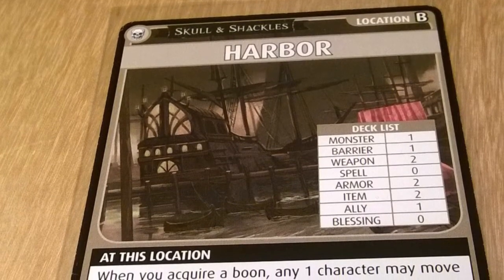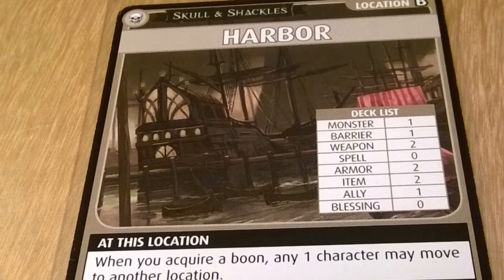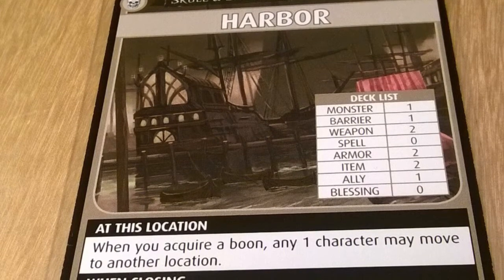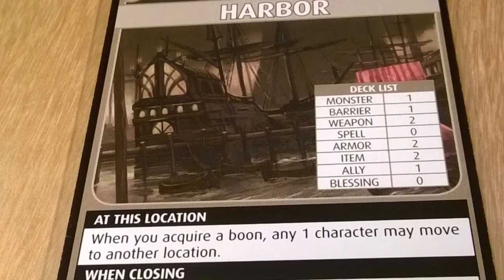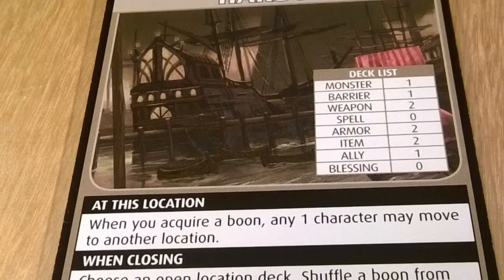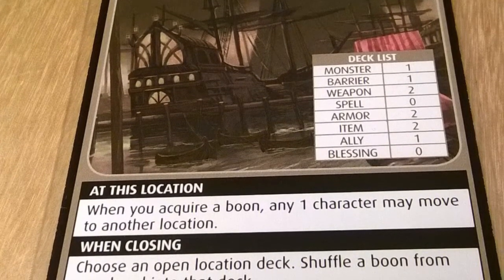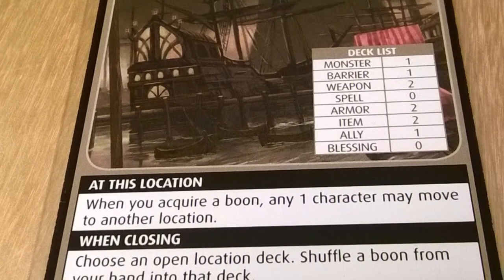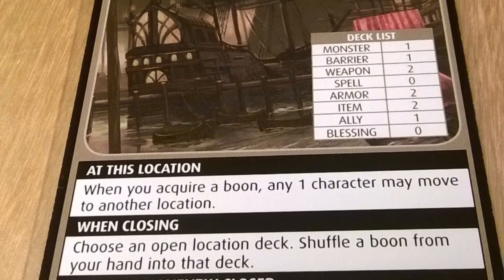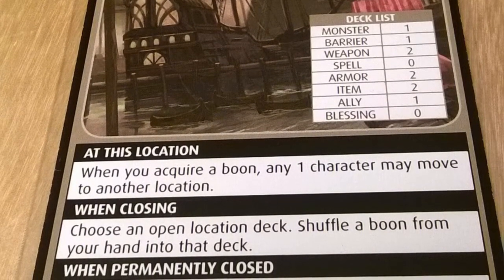The last location we will be looking at is the Harbor. At this location, when you acquire a boon, any one character may move to another location. There may be some strategic implications to this. What might be useful is that in acquiring or defeating certain cards, multiple checks come into play. A character must make one check on a card he or she encounters, so having multiple characters in the same place might help.